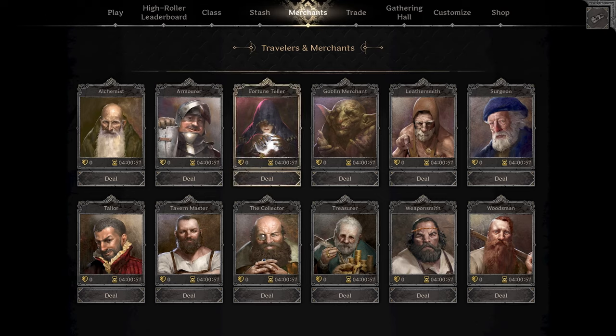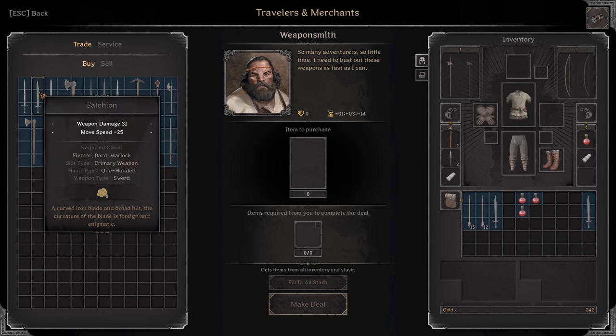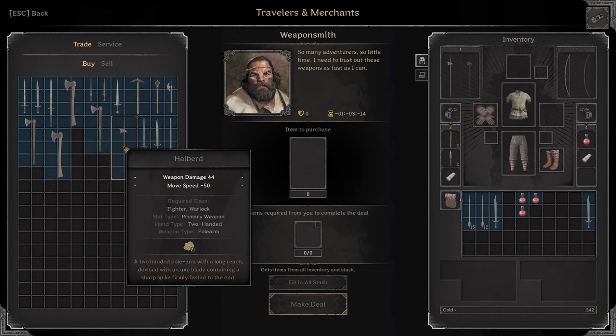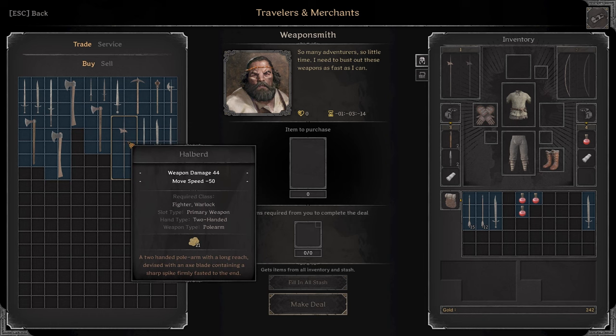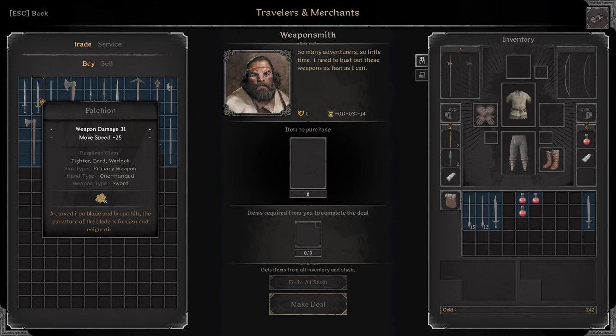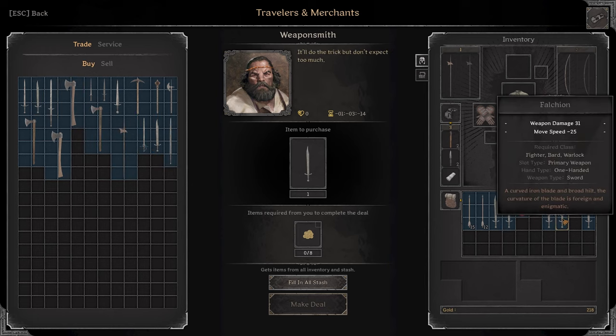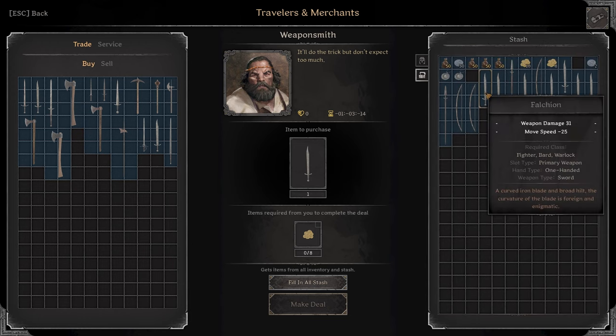For non-treasure items, go to any other merchant and click their sell tab. You can sell equipment to most merchants other than the Fortune Teller, Surgeon, and Collector. If you find anything good, put it in your stash and wait until level 10 to sell it to another player. Once you have some gold, first go to the Weaponsmith and buy gray versions of whichever weapon you want to test. I'd recommend starting with a halberd or spear — they're easy because they have a lot of range over opponents.